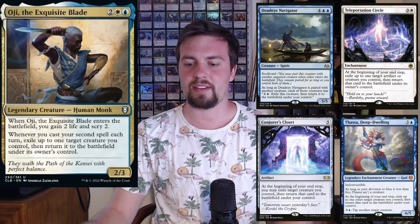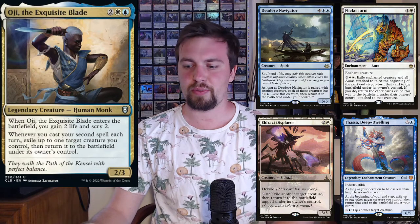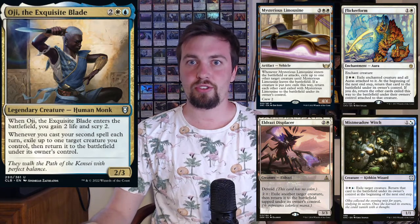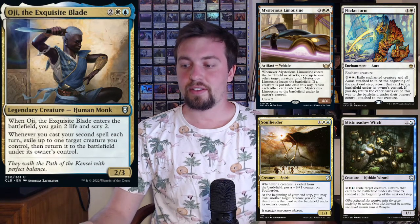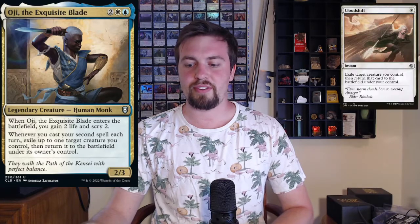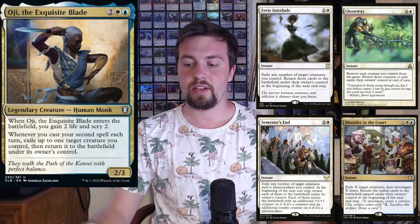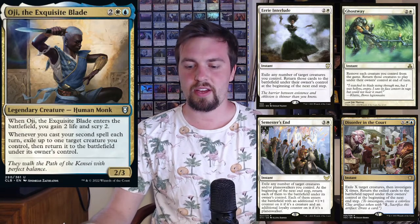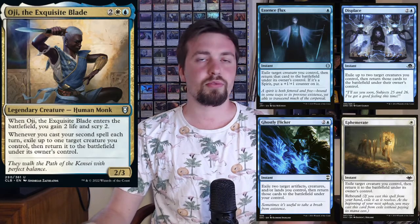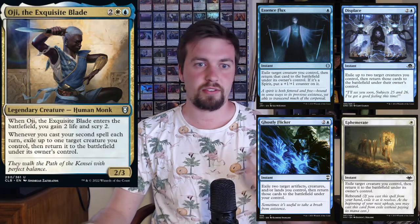Deadeye Navigator is fantastic and can end up being a combo piece too. You have Eldrazi Displacer, Flicker Forms — pretty sweet — Mistmeadow Witch, Mysterious Limousine — a new card — and Soul Herder. For instant-speed flickering, you have Cloud Shift, Disorder in the Court, Eerie Interlude, Semester's End, Godsway — those can also protect your board state — Momentary Blink with flashback, and Restoration Angel. All great includes.